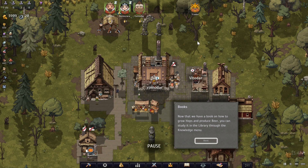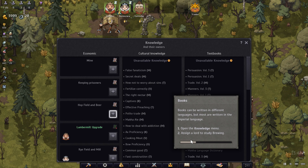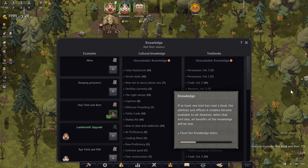Books: now that we have the book on how to grow hops and produce beer, we can study it in the library through the knowledge menu. Books are written in different languages, but most are in the Imperial language. We'll open the knowledge menu and assign a lord to study brewing. If at least one lord has read a book, the abilities it enables become available to all — however, when that lord dies, all benefits of that knowledge will be lost.